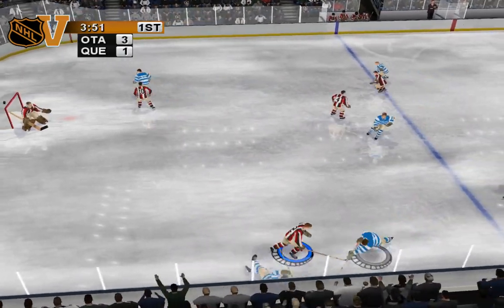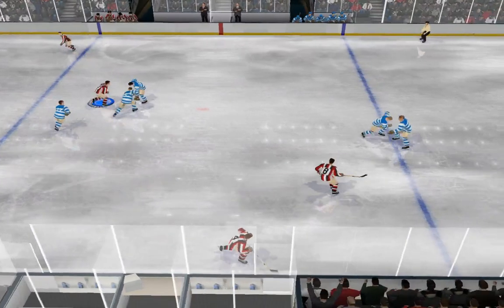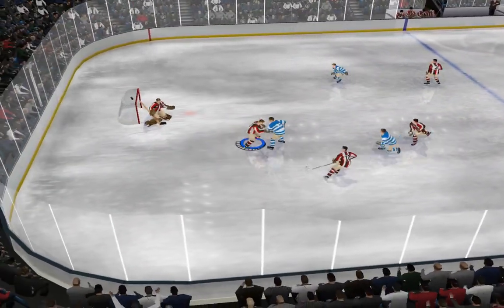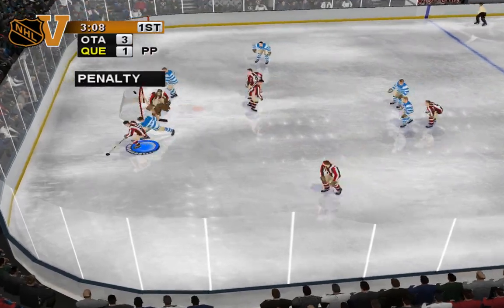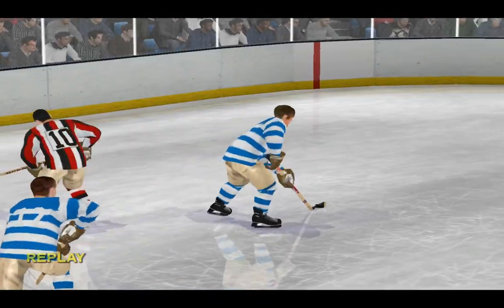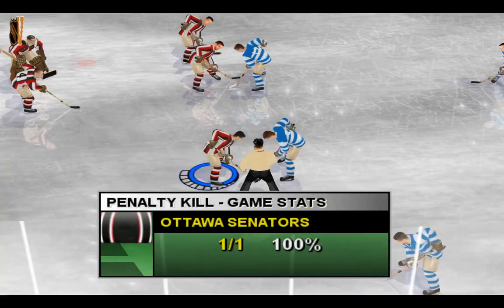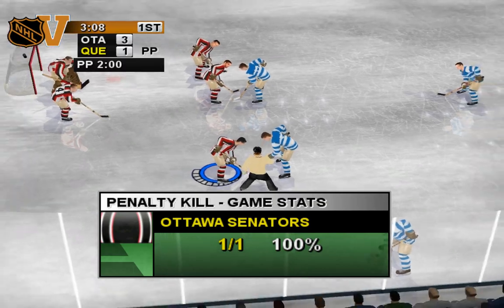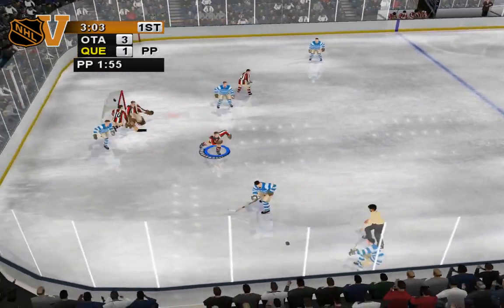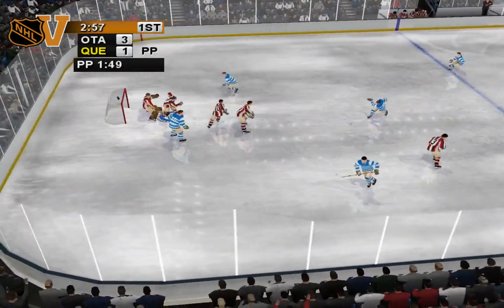Brian Malone gets the loose puck — one-timer! Ottawa gets a hold of it. Press the pass button to switch players when you're on defense. He's getting called for roughing — I guess he went a bit too far there. Hockey's a physical sport, Jim, but you have to know when enough's enough. Otherwise you get a penalty. Ottawa will take the penalty and sacrifice a player. Now the game gets interesting — it's gonna take real mental discipline to kill this penalty.